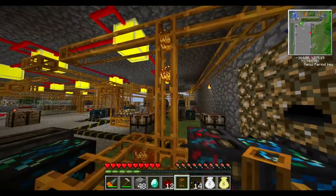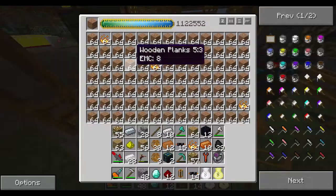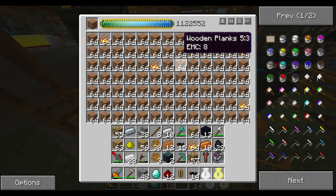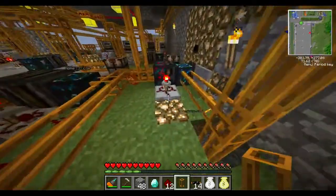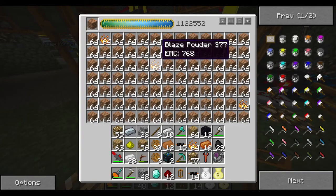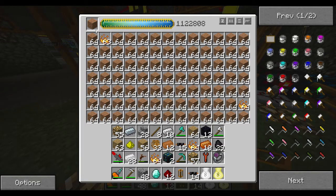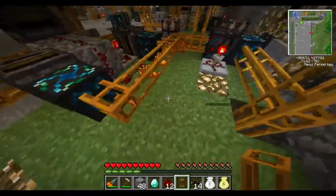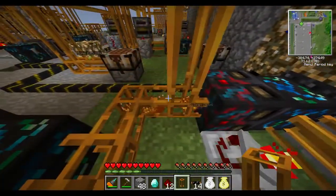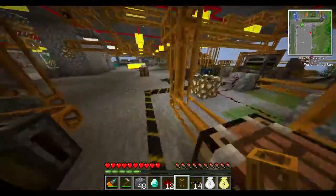Those blaze powders get sent through our machine system to wherever they're needed to fire these machines. So if this machine needed some more energy to create the wood planks that it's creating, it would get some. If we actually took some of these blaze powders out — it's filled because there's so much energy in that one — you can see how they all tried to come over here right away. If they can't find anywhere to go, they'll bounce back through the system.